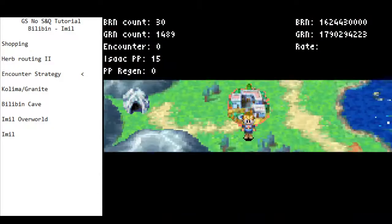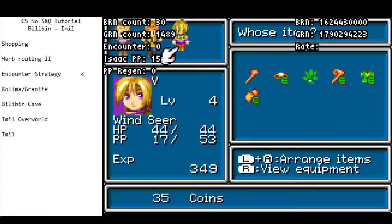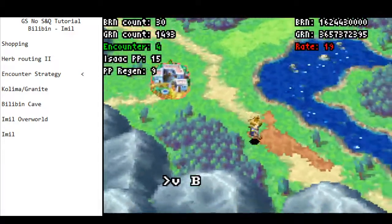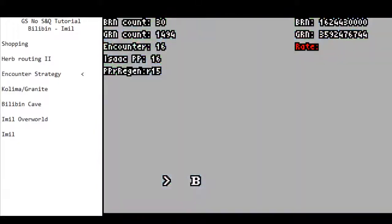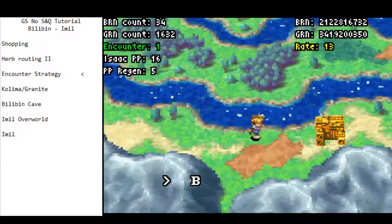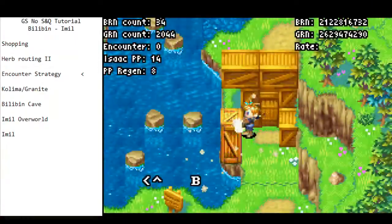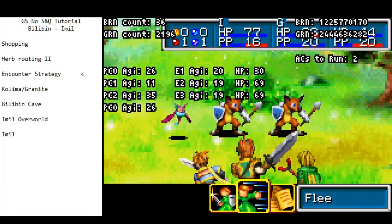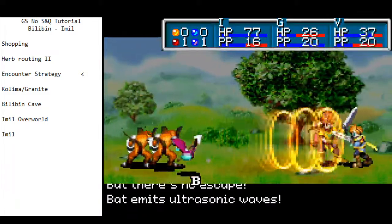Now we can move into encounter strategy. Now that we have all this armor attached, we're actually almost invincible. Sometimes people want to take the inn in Bilobin to recover all PP and HP, but you really don't need to. We have so much armor and we're not going to take any fights until we have Ramses at the very least. We're just going to run to Bilobin Barricade and run away from any fight we get.